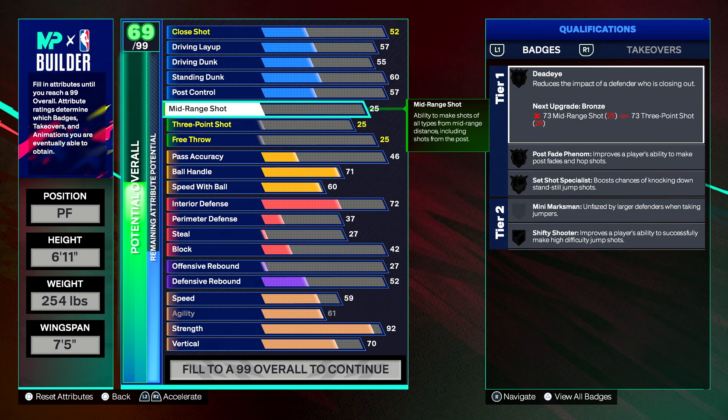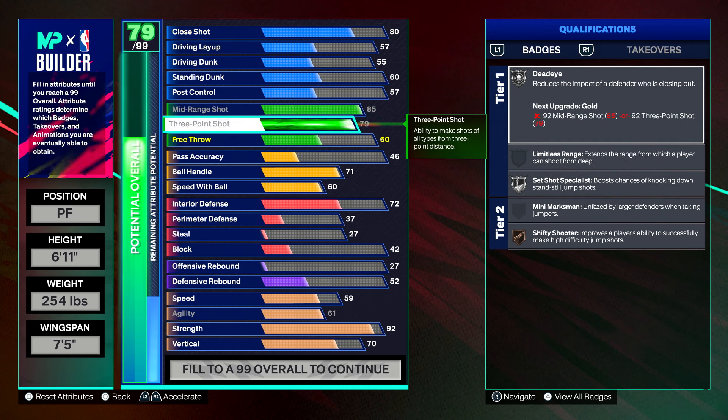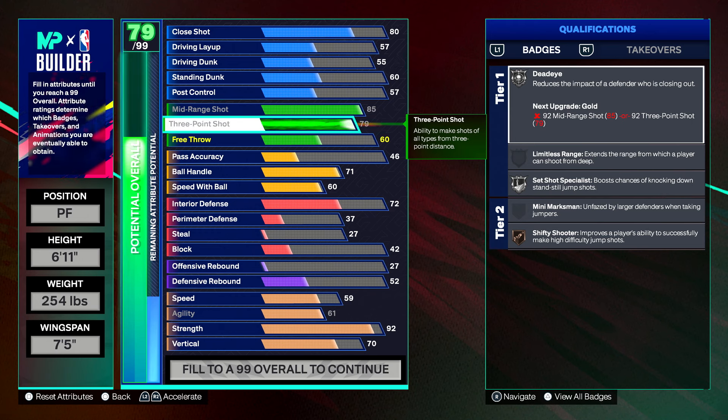For shooting, we're putting the mid-range all the way up to an 85 — that's how we get the super good jump shot, which needs an 85 or 84 rating. For the three pointer, we're maxing that out at a 79. I could go with a 75 and still shoot fine, but we'll put it at 79 so this build can shoot fadeaway mid-ranges and fadeaway threes with very good animations.